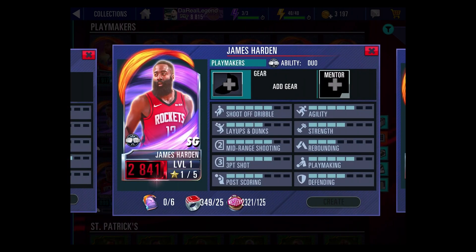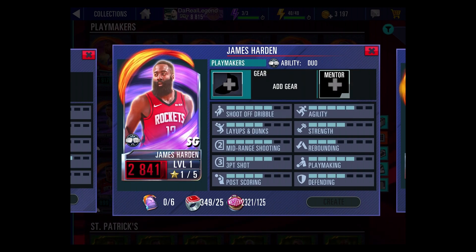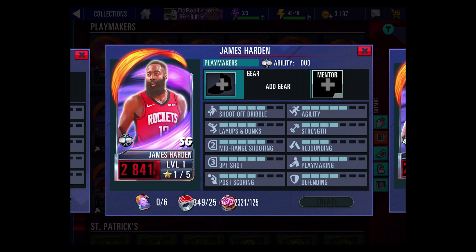Then you got a Ruby James Harden — we've seen a few of these drop over the last couple of themes. He has a dual ability, so if you pair him up with Sapphire Russell Westbrook he gets a power increase, which is great for newer players. He can be crafted as well, and James Harden is one of the best shooting guards in the game — elite company with Tracy McGrady, Penny Hardaway, and Jason Richardson.